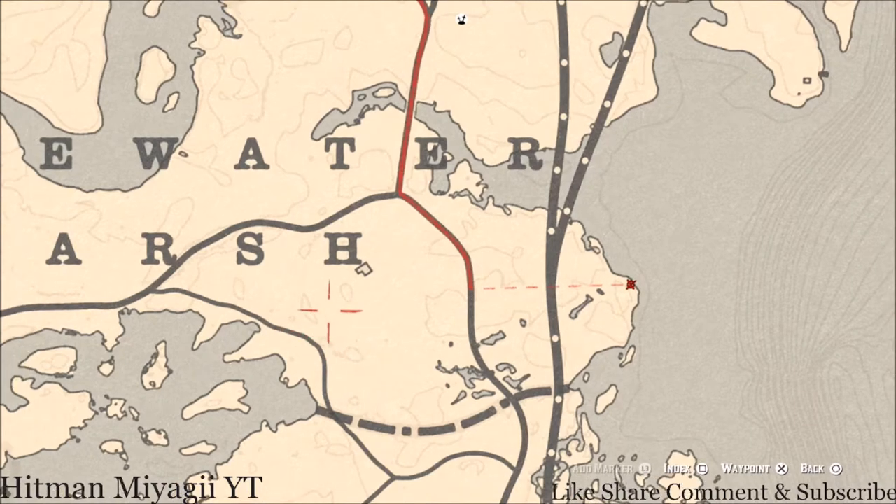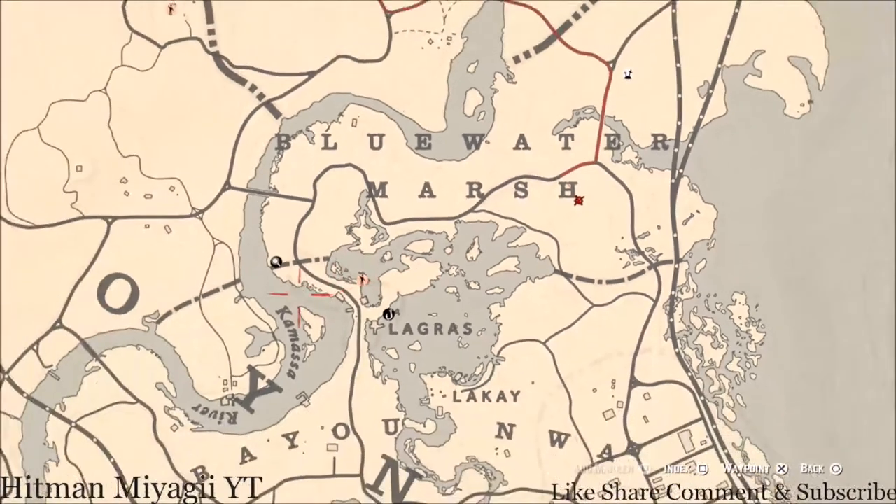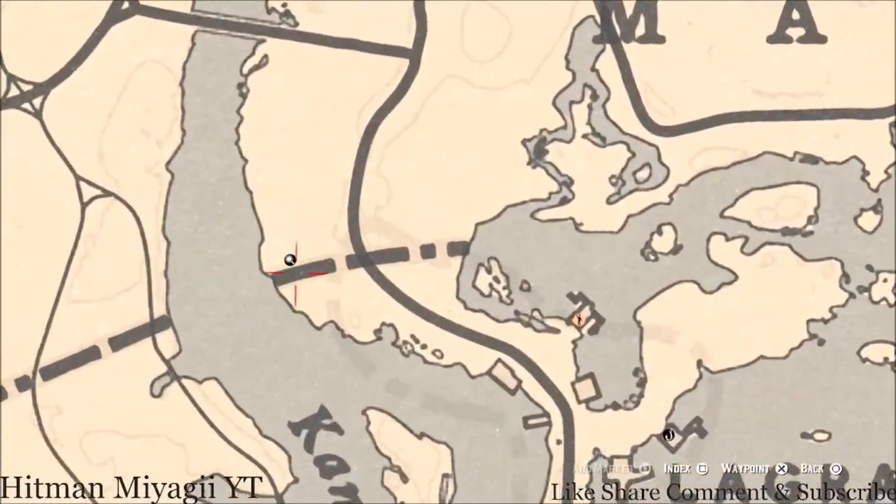Inside this house there's a tarot card on the dinner table — that's a Nine of Wands. Underneath the house, pull out your metal detector and you'll get a random coin.